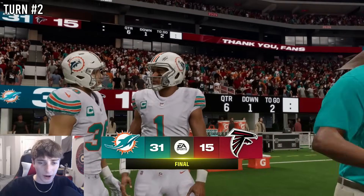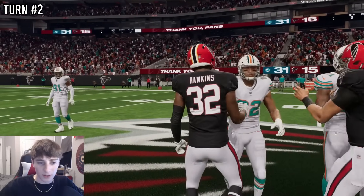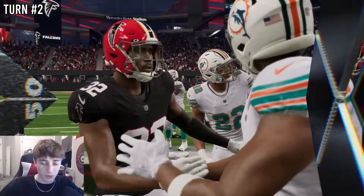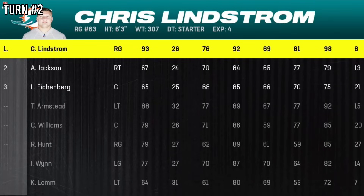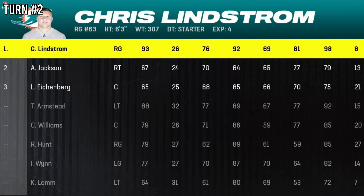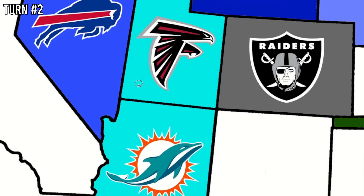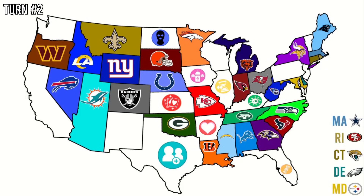Last episode the Dolphins lost in the very first turn, so it's good to see them make it past turn two. The Dolphins win against the Falcons. With this addition, Tua will finally have a couple more seconds to throw interceptions. Unfortunately for the Falcons, someone better has to look over Utah now — leaving a very elongated Dolphins territory on the map.